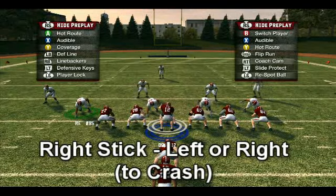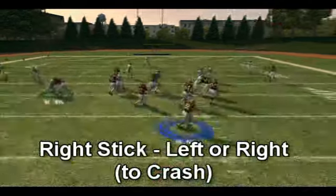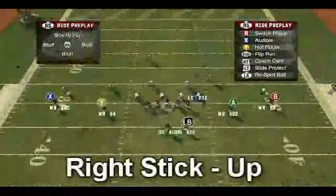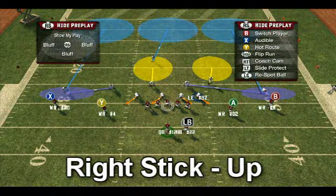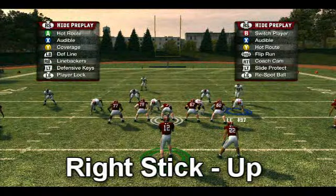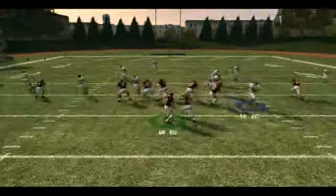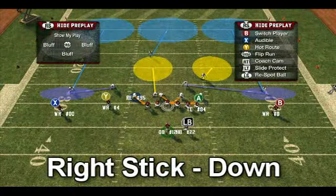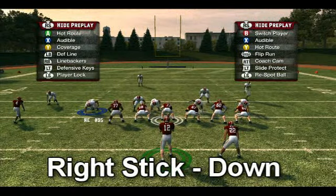This is cool because it happens without giving up anything visually to the other team. You can also tell your line to rush wide by tapping up on the right stick. This is useful in containing the outside rush or just getting some outside pressure with your defensive ends. You can also tap down on the right stick to flood the inside attack like so.